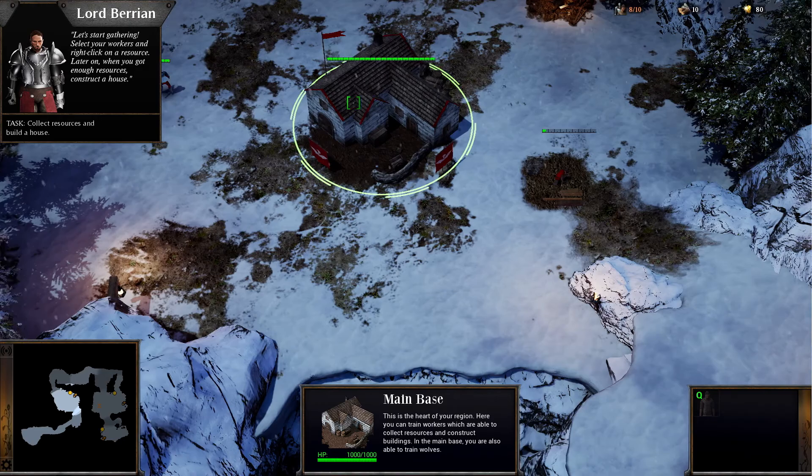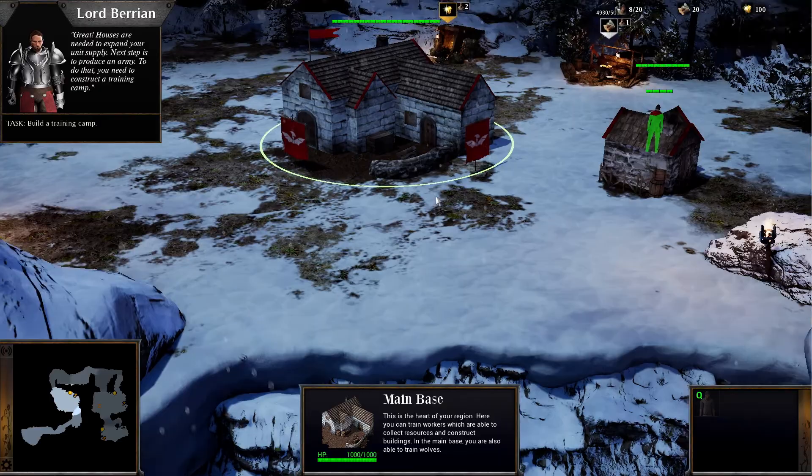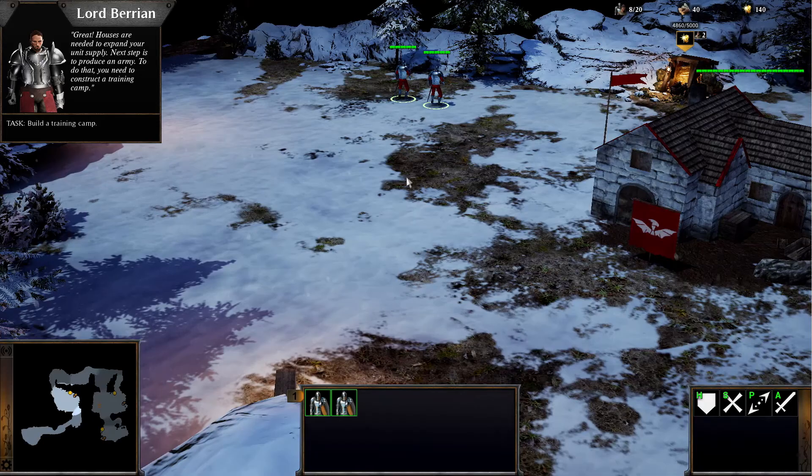Here we have our main base or HQ. 'Main base' is a little bit of an odd name but I can change that later. We can zoom in — this zoom gets you into a close-up view. It kind of looks like an over-the-shoulder perspective, which is a bit more interesting. Occasionally it's nice to zoom in and see a battle up close, but I prefer to be able to pull out a little bit more.